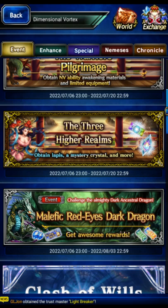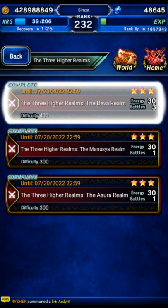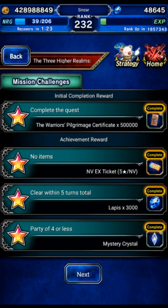In this video we're going to the Three Higher Realms for a cheaper clear for all missions. We're going to the top one, the hard mode. The missions are no items, five turns or less, and party of four or less. This video is not going to be strictly a budget video.